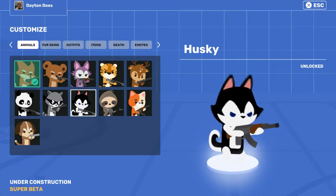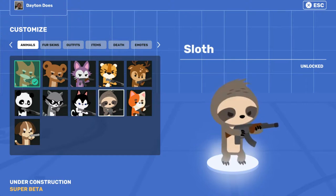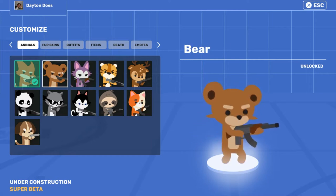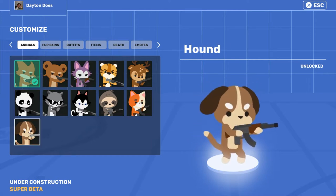Look at all these cute little animals. We got a raccoon, a husky, a fox, a sloth, a calico cat, a deer, a tiger, a skull cat, a bear, a panda, and a hound.